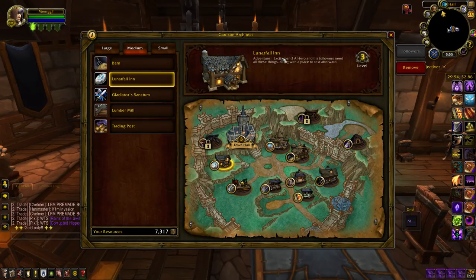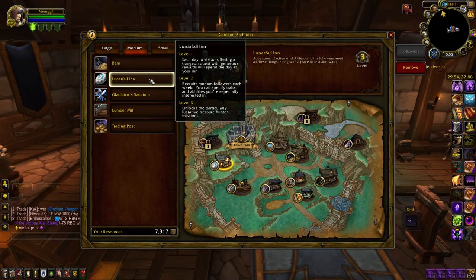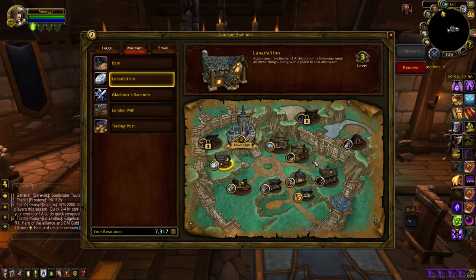The Lunarfall Inn over here — getting to level 3 requires you to do quite a lot of heroics over several days to unlock the pattern. However, the lucrative missions it offers at level 3 are getting a buff with patch 6.1 tomorrow. This means they'll actually hopefully be lucrative. Before, the idea of lucrative was 37 gold, 64 gold — not really a lot. I'm assuming tomorrow they'll probably be 200, 300, 400 gold missions, which is a lot of AFK money for doing absolutely nothing. I have the Lunarfall Inn and the barn on all of my characters.